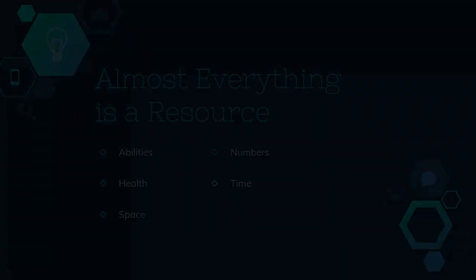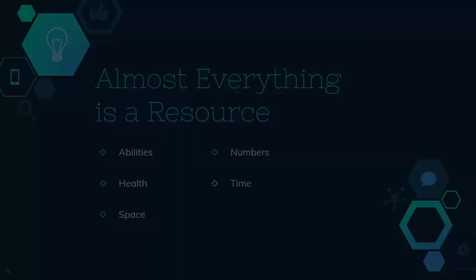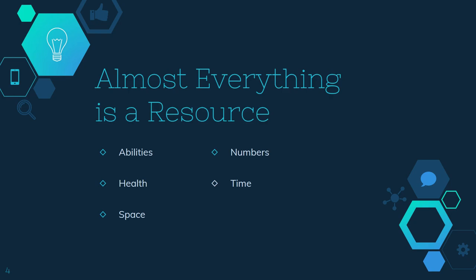Before we get into how to effectively use resources, let's make sure everyone's on the same page about what resources are. Resources are pretty much everything you can think of. The most notable ones are abilities — those are really important to think of as resources — and your health is also a really important resource. There are other things helpful to think of as resources too, like number advantages: how many players you have versus the enemy. It's not too often in Paladins, but it can happen with super aggressive off-tanks like Rom and Ruckus, where their job is sometimes to just die and trade their life as a resource for a bunch of the enemy's resources.